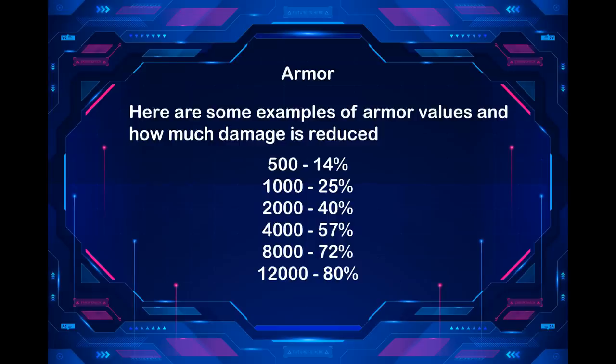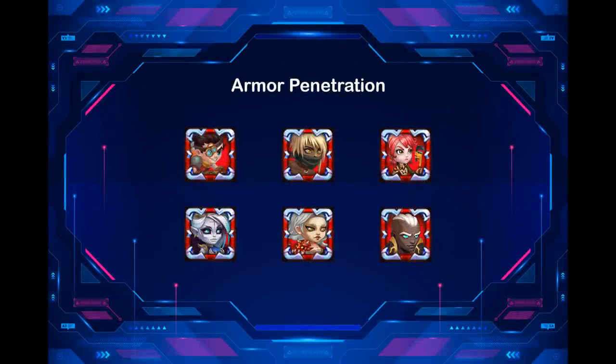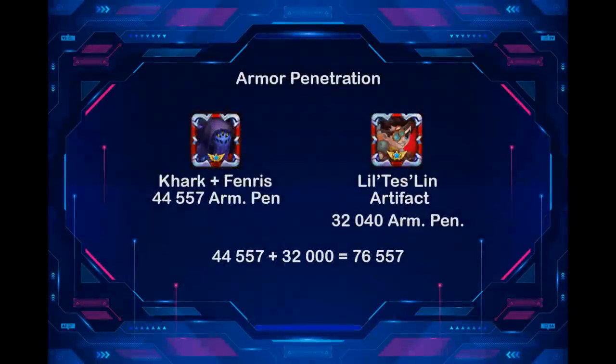4,000 armor reduces damage by 57%, 8,000 by 72%, 12,000 by 80%. When we add a first support with armor penetration — for example Isaac, Elmer, Fox, Morrigan, Ching Mao, or Tristan — their first artifact gives 32k armor penetration. In our case with Kark: 44,557 plus 32k equals 76,557 armor penetration. In this case, Kark does almost full damage to the opponent team.